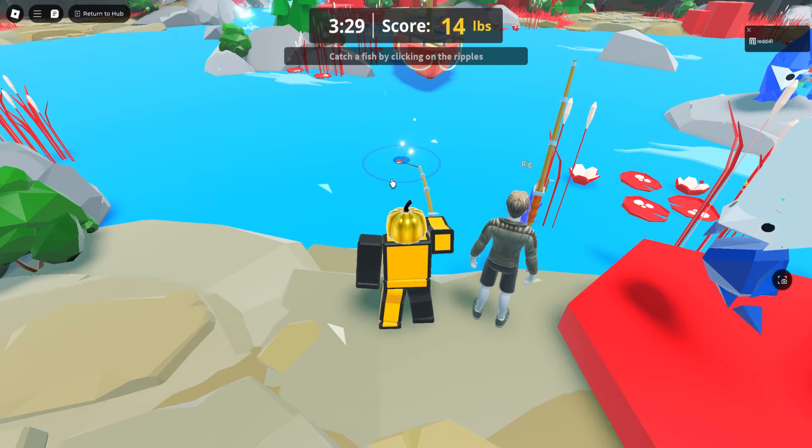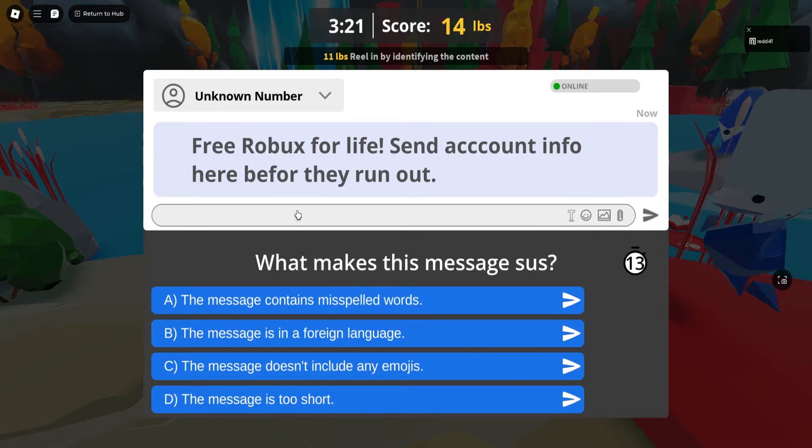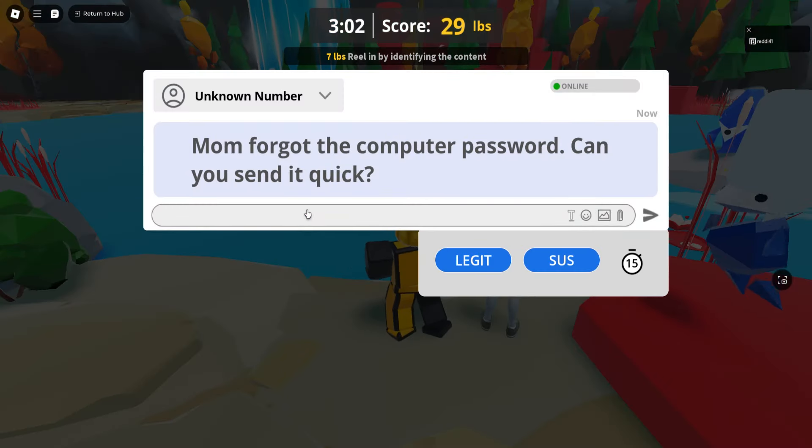This one's an unknown number offering free Robux — nothing's free, so it's sus. They've also misspelled some words here. When words are misspelled, that's a sus sign. Most of the time the answer is going to be option A and C, or A and B.